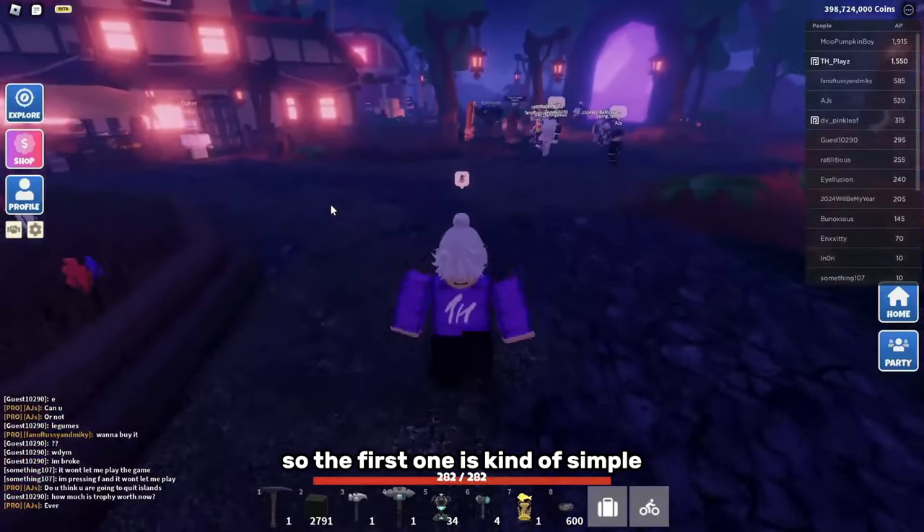The last hit on the boss actually gives you quite a fair bit of points, so you could be first the whole time but if you don't get that last hit, you won't win. The little enemies that spawn also give you quite a fair bit of score — at least 10 or 20 — and give you quite an advantage, so make sure you kill them when they spawn, don't just stand there.